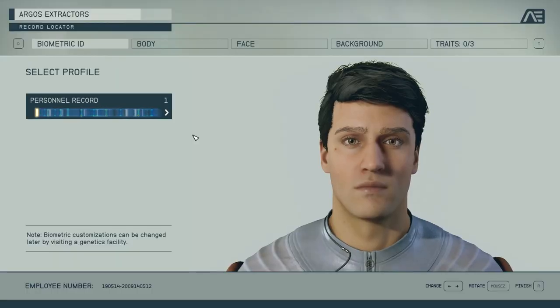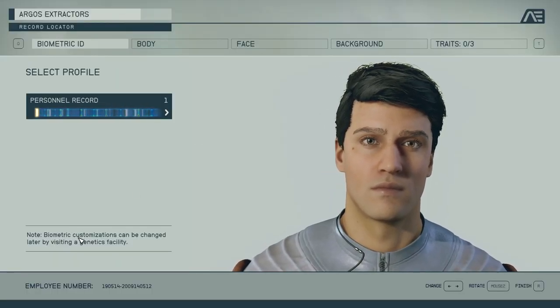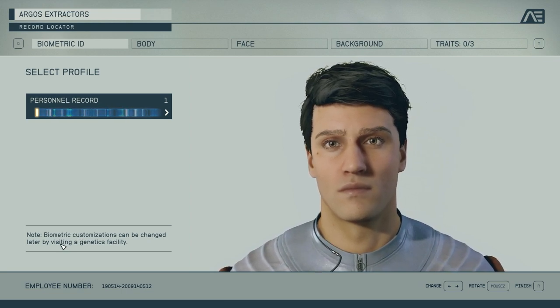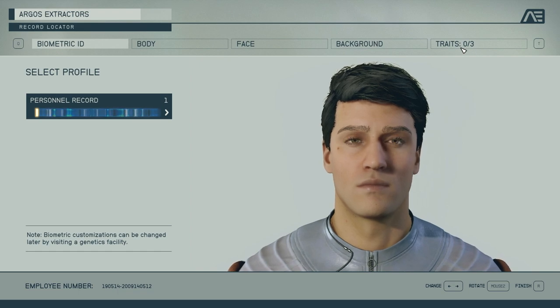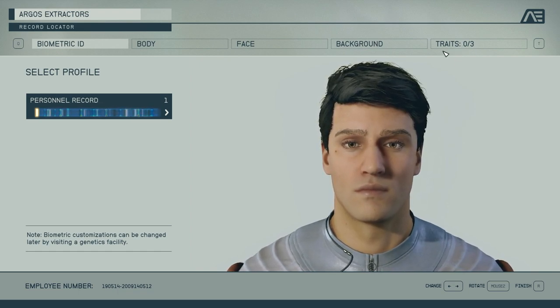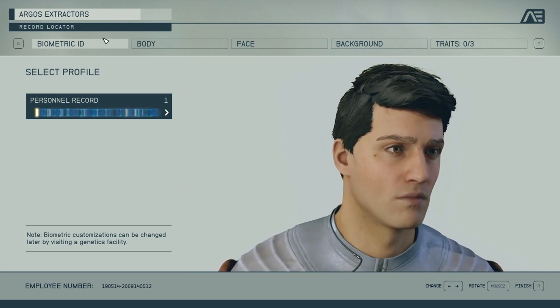Two more things to mention. First, you can re-customize your character in the game — it says it right here: your biometric customizations can be changed later by visiting a genetics facility. I don't think you can change your background or your traits, because a lot of them actually affect the game world. So it'll just be your cosmetic stuff.